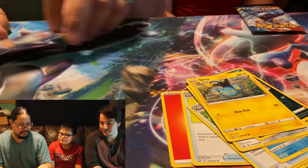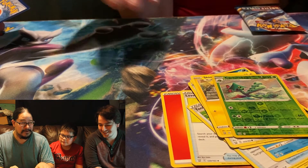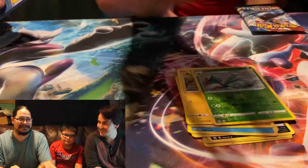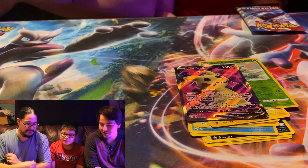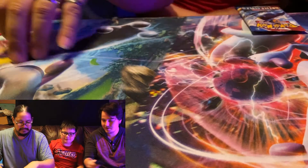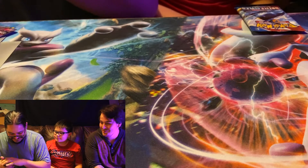Here we go — reverse hollow Cacturne. I want this to be shiny in Pokemon Go so bad, I do — I keep clicking on them thinking they're gonna be shiny. And then we have a full art Mimikyu! Oh, we got a Mimikyu — and that's pretty sweet! That is awesome. Here are some sleeves for you, buddy. All right, I'm winning, right? Yeah, you're winning — that's actually a really good pull.